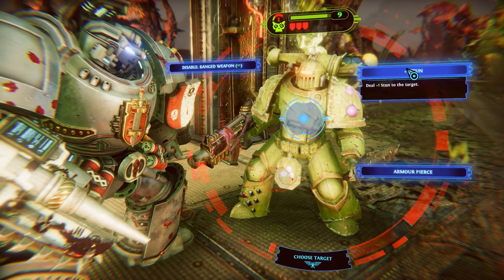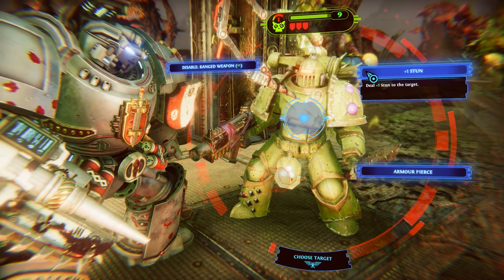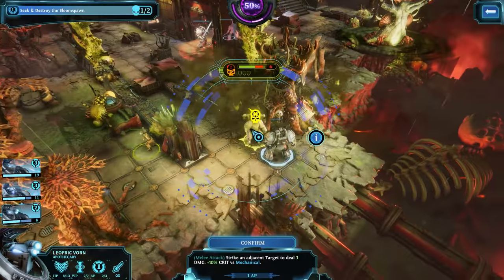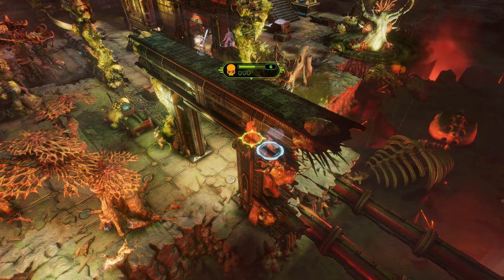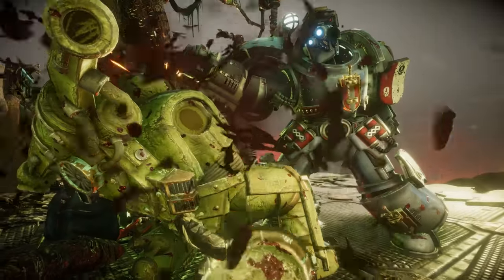Anyone with a melee weapon can do this — even an apothecary. They may have a little bit less chance of landing critical strikes, but they can still do it and potentially gain the advantages of executions. So don't be afraid to charge up, get stuck in the enemy's face, go for those stuns and executions, because ultimately it will allow you to do more per turn, whether that's killing enemies or protecting your boys.